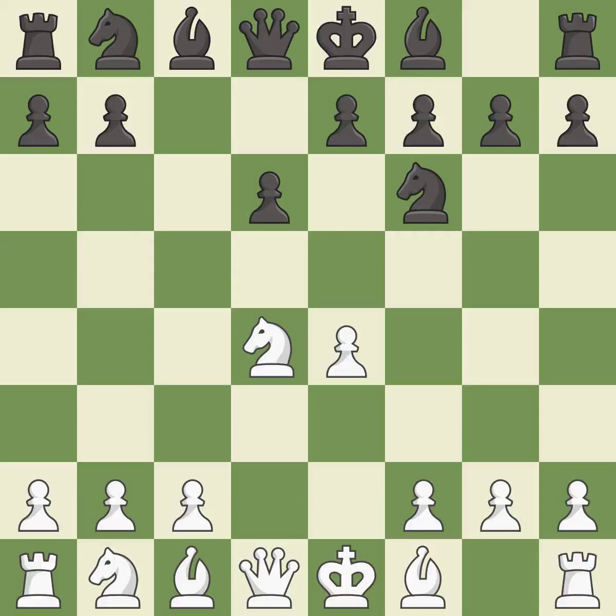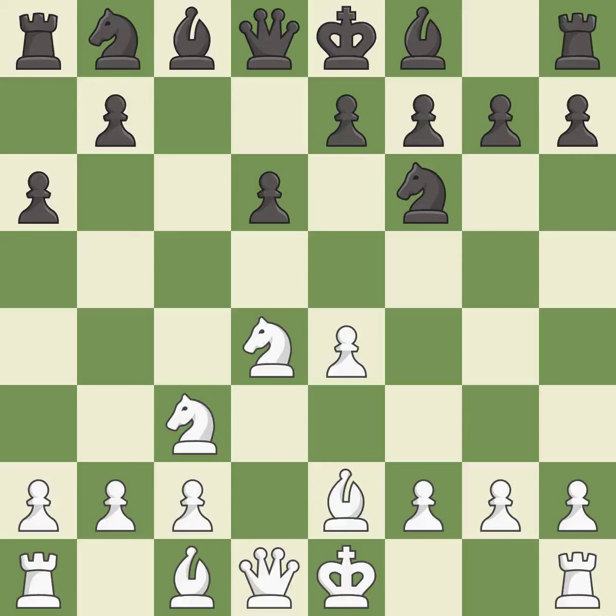Nf6 develops the knight toward the center and attacks the undefended e4 pawn. Nc3 defends the e4 pawn and starts to develop on the queenside. A6 prepares the queenside pawn advance b7-b5 and also prevents White from playing the bishop or knight to b5. Be2 develops the light-squared bishop and prepares to castle kingside. E5 attacks the d4 knight and prepares to develop the dark-squared bishop to e7.